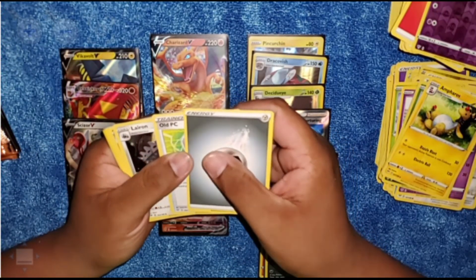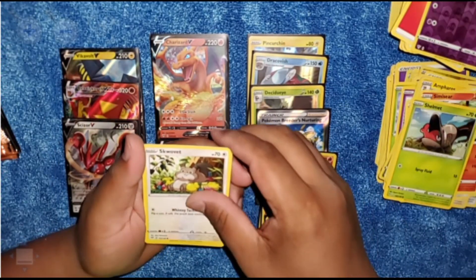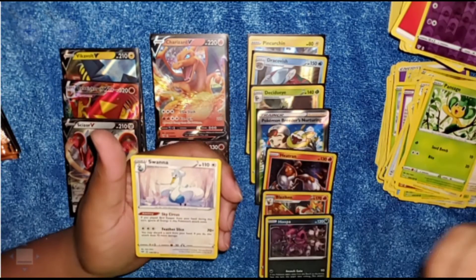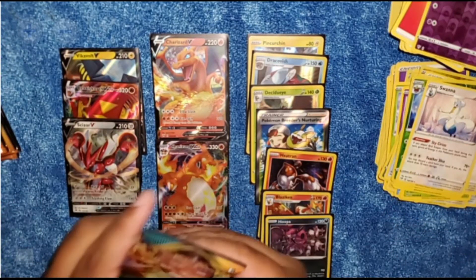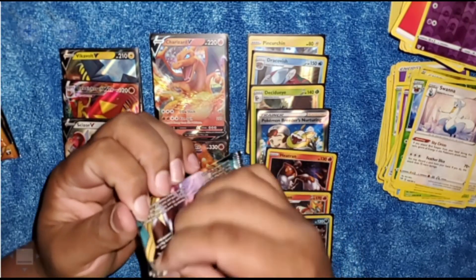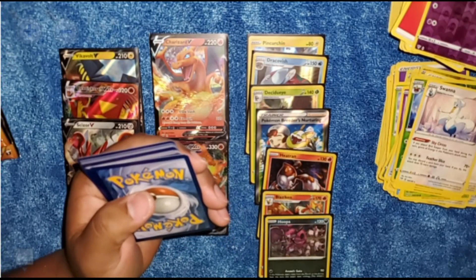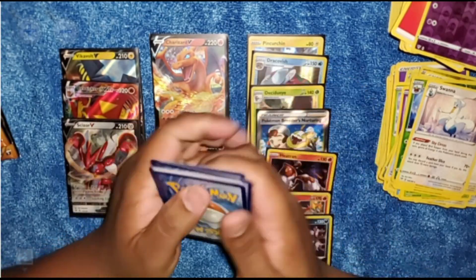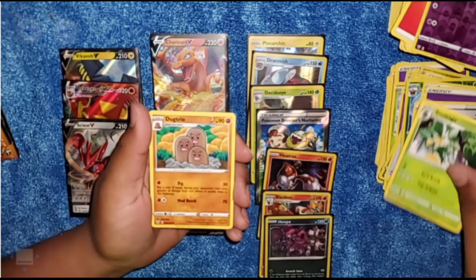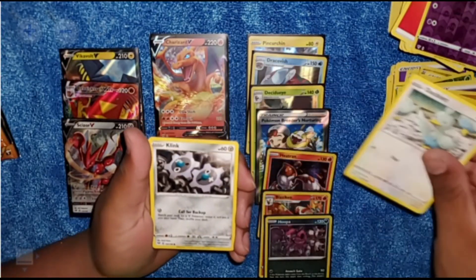I am out of words! One booster box — we got the Charizard V, we got the Charizard VMAX, we got Centiskorch VMAX. The centering's not too good but that's not the point — the point is pulling the card. This goes right to my collection for my first booster box of Darkness Ablaze. We got the Charizard VMAX — the one card everybody tries to pull. We got it on our first attempt, just like we did with the Charizard Shiny VMAX in Shining Fates!